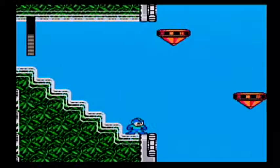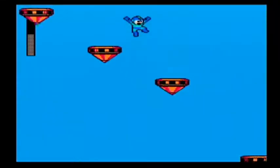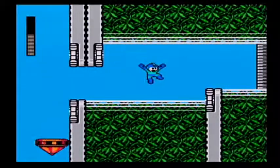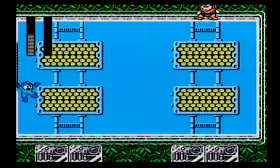So to do the slide, you're supposed to push down and then push jump. But if you're playing the Anniversary Edition, you can just push the X button, which is a lot easier. And we're at Top Man! Top Man is a joke, pretty much. Once you know how to dodge his attack, he is easy.